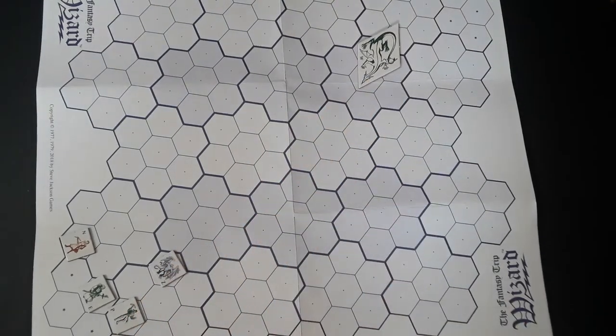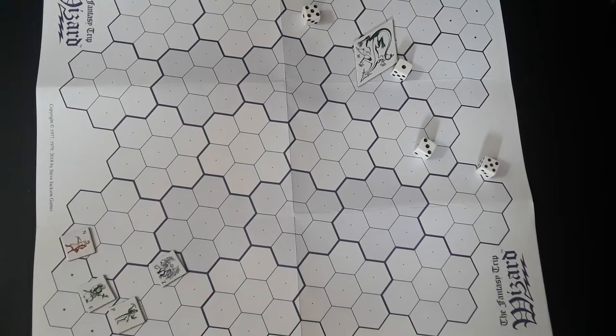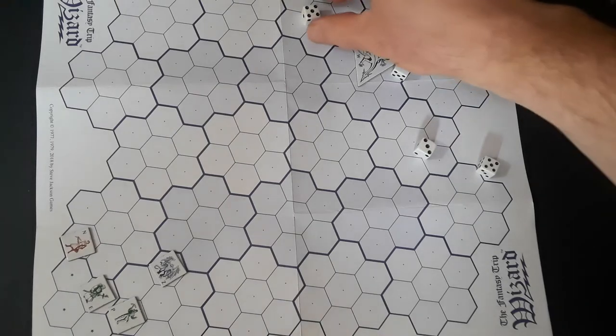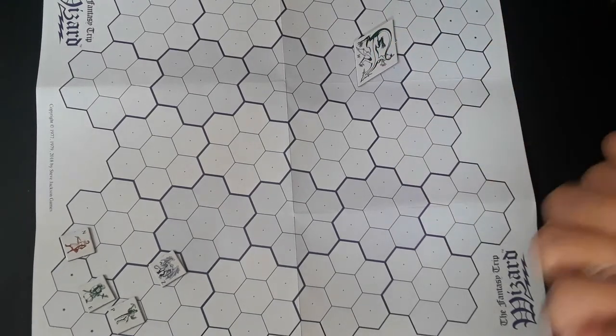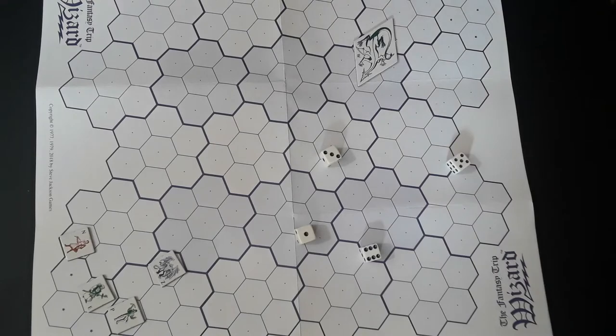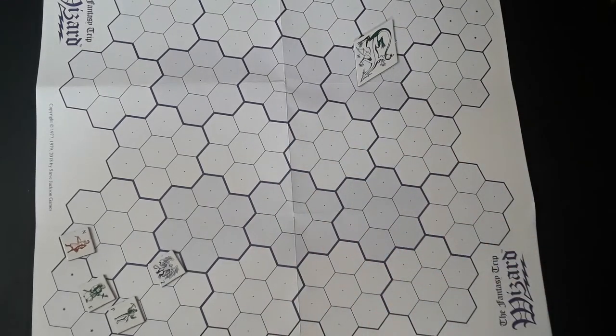They're at minus one, so that's a 13 for the range and it's four dice for dodging. Nancy rolls a 9 vs. 14 — a miss. Peter rolls a 10 vs. 15 — also a miss. The gargoyle does nothing in particular.